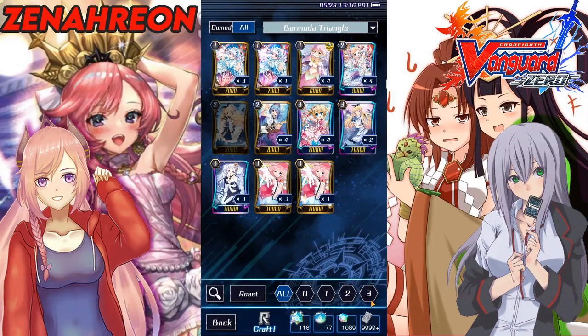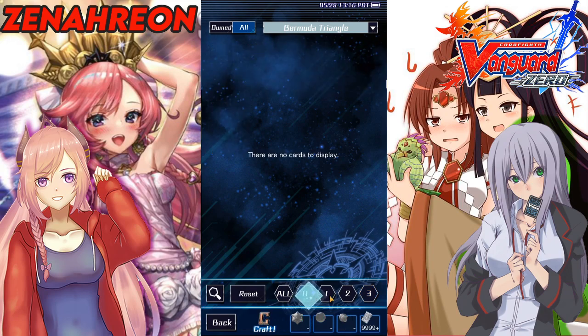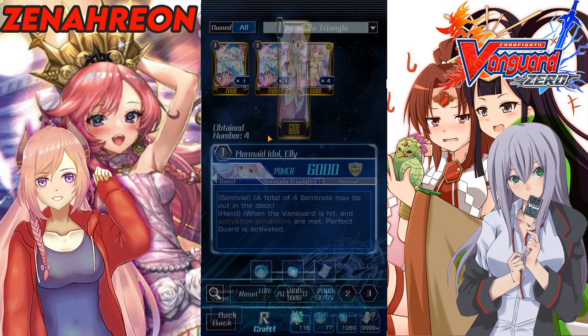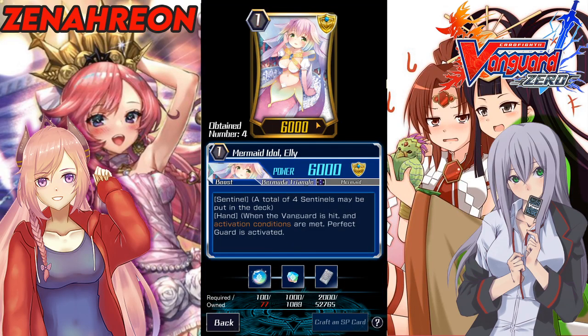I'll start with the Grade 1s. You really want to have your perfect guards, which you should already have — by doing ranked and with the sentinel medals, even possibly pulling Bermuda stuff, you should already have four sentinels.